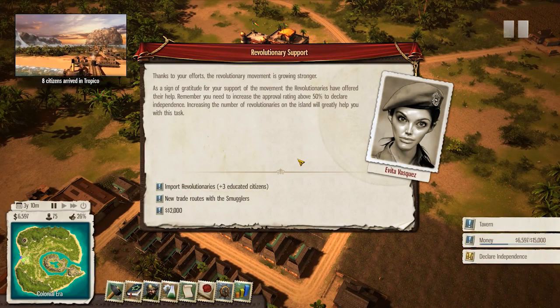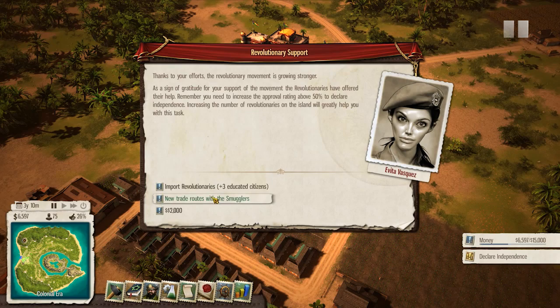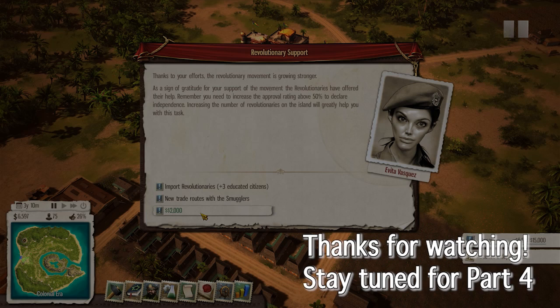The revolutionary movement is growing stronger, because of a tavern! As a sign of gratitude for your support of the movement, the revolutionaries have offered their help. Remember you need to increase the approval rating above 50 to declare independence. Do we want new trade routes with smugglers, or do we want 2,000 bucks in our Swiss bank account?